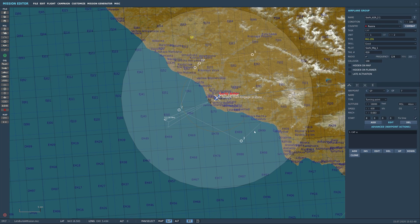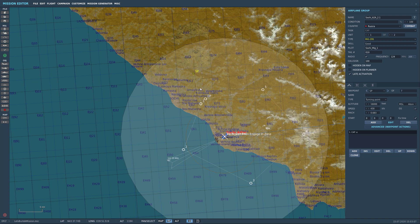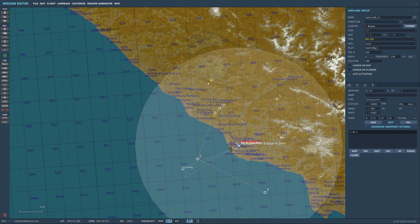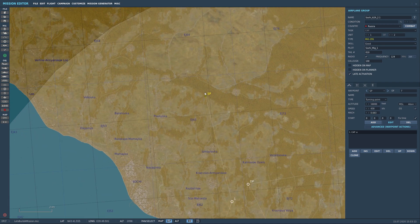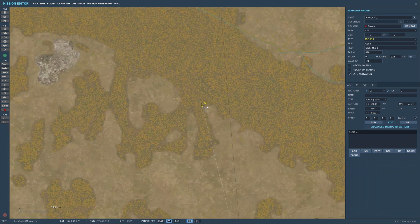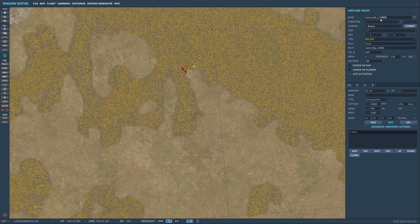Honestly, they tend to ignore the search-and-engage-in-zone anyway. It's cool that it actually tells you what that is now. They'll still go after pretty much anybody within their radar contact. Now we're going to set them to late activation. We're going to do one more group just like this — set it right next to them — and we're going to call this one 2.2.